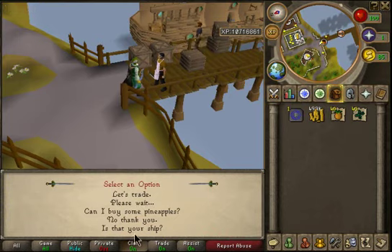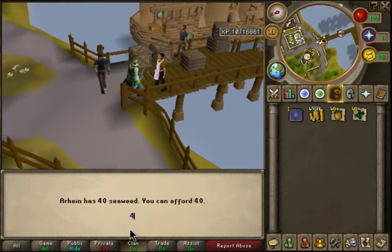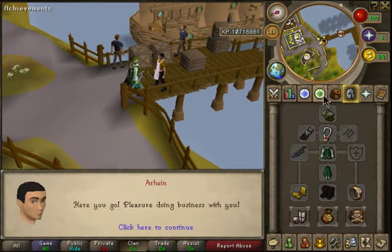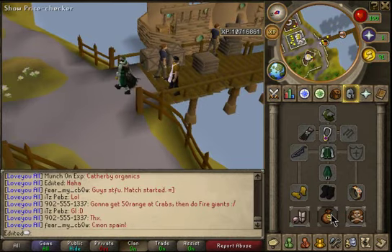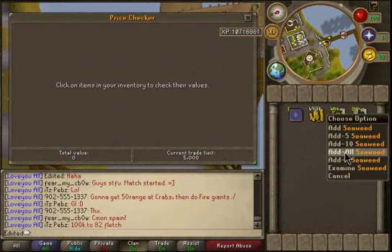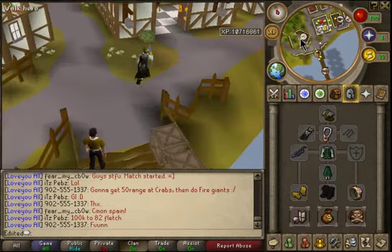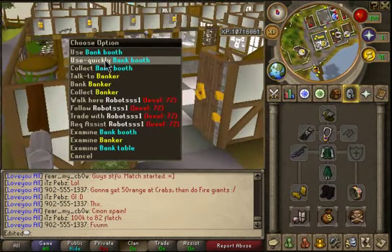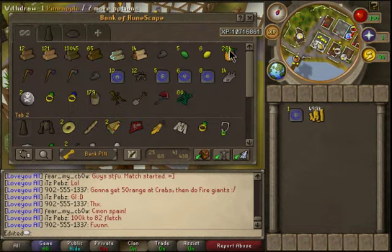80 seaweed is 160 GP each. Let me price check the seaweed — so you make over 50k profit from them, so that's worth doing just once a day, because you can only do it once a day.